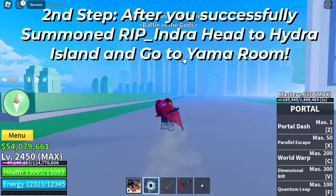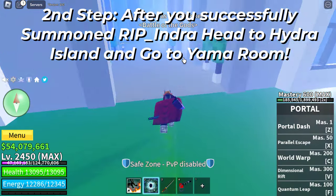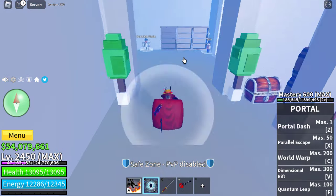After you successfully summon Rip Indra, head to Hydra Island and go to Yama Room. Inside Yama Room, you need to press the 3 buttons.